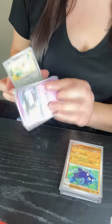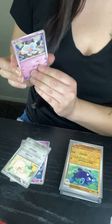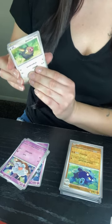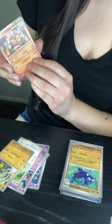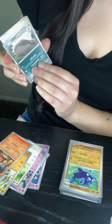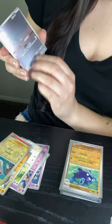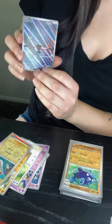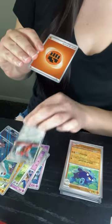Pack 8. We have Marwild, Toadamaru, Grievard, Leechunk, Diggersby, Camroot, Clodsire, Tynemo, a really cool Cleffa, and a Scizor. I got a Full Art Cleffa!